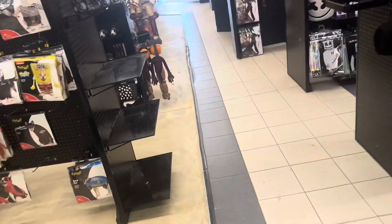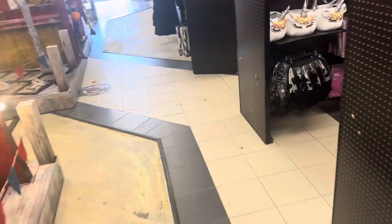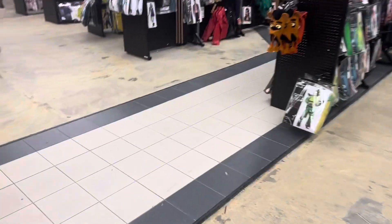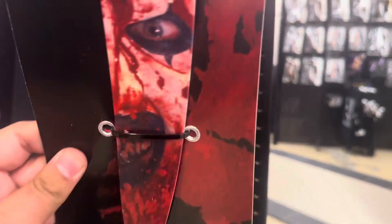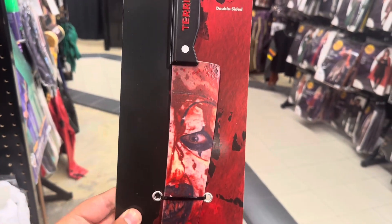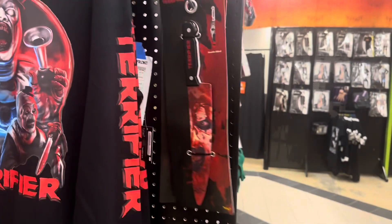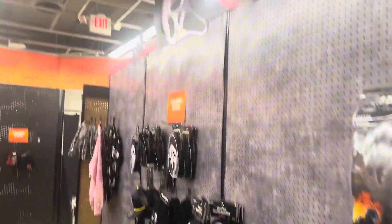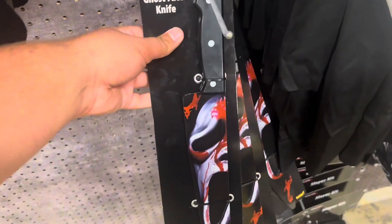That's basically it for the masks. Checking out the Ghost Face section — found something I haven't seen before: a bloody Terrifier knife. It says Terrifier right there, has Art the Clown, and it's double-sided — one side clean, one side bloody. Pretty cool. Over here they have the Ghost Face stuff: the 'What's Up' mask, the Ghost Face knife, a machete.